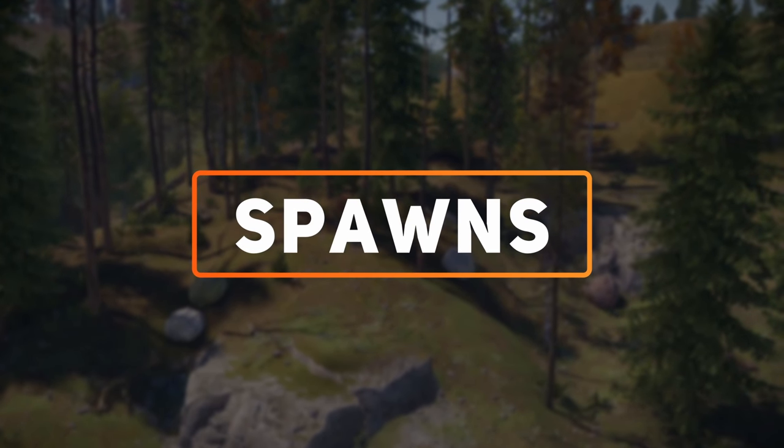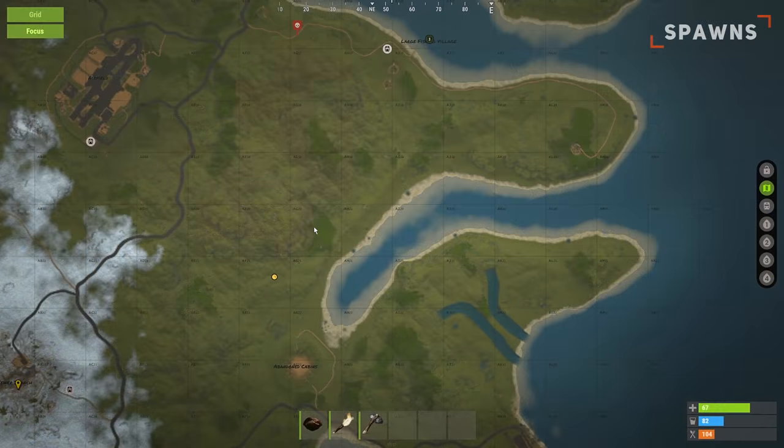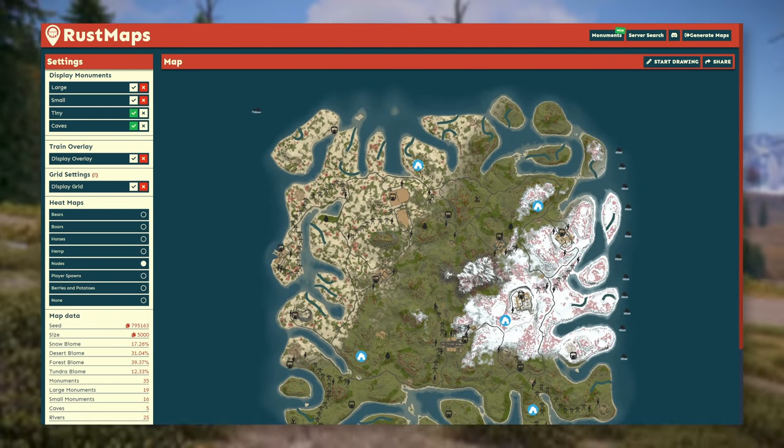Each ore type can spawn in every biome and commonly spawn around hilly and mountainous areas. Open your map and you can identify the hilly areas likely to spawn the nodes, or you can use a Rust map site to filter for all spawn locations on your server.